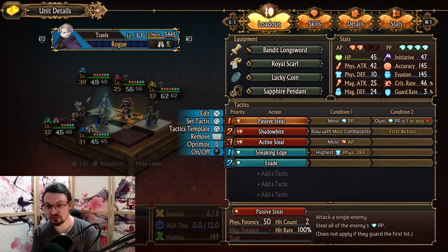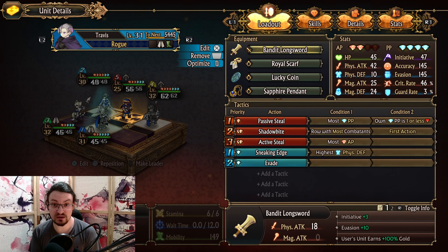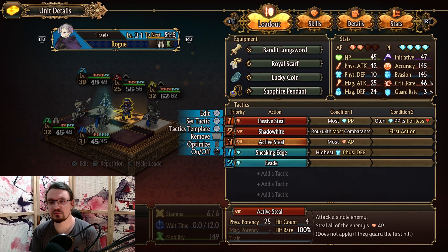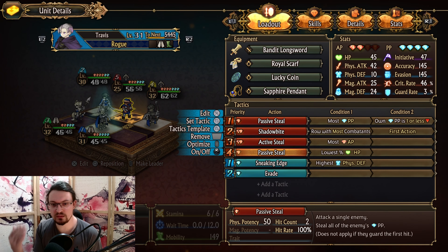We have the passive steal ability at the front, right at the top — this one only triggers if we have one or less PP. Then we have shadowbind, a debuff ability which blinds enemies and lowers their initiative and evasion. It deals basically zero damage, which is why we use the banded long sword. For the purpose of upgrading AP on this unit, we have active steal. If I ever run out of AP I use shadowbind, so that won't happen with only two AP. But if you upgrade to three AP, you need passive steal at the lower end, used when there's no AP left for active steal or shadowbind.